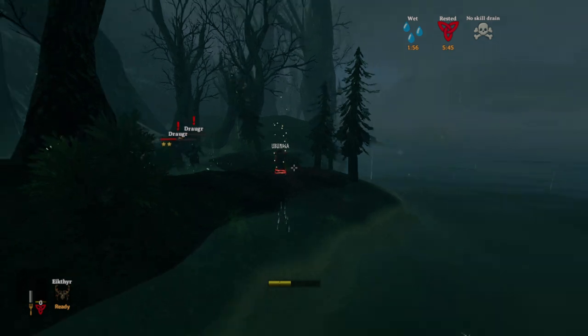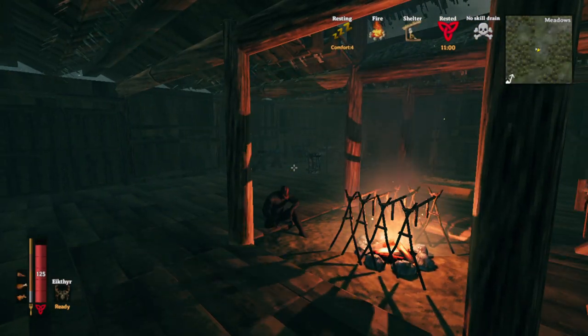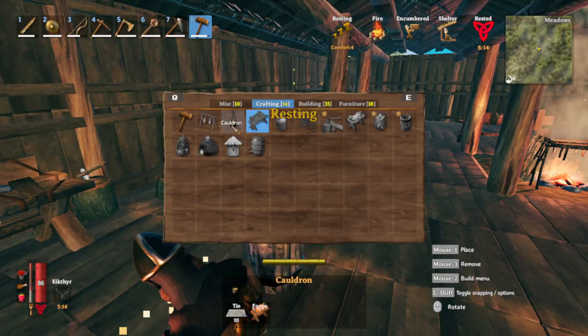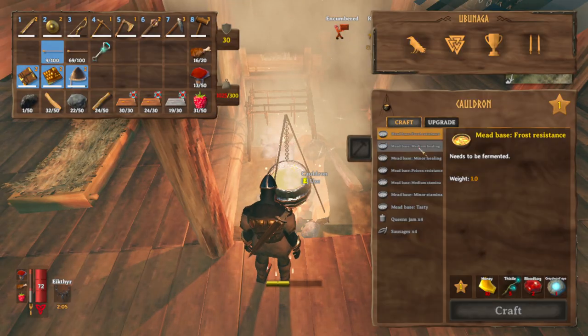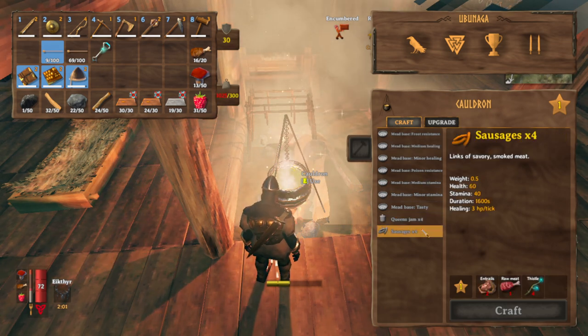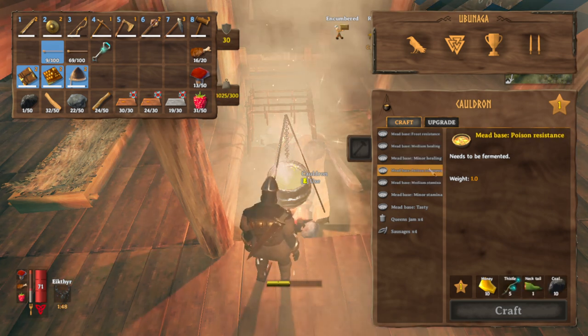This draugr just one-tapped me. I'm pulling out the big guns — a fish, a necktail, and a piece of meat. This is the most my health has ever been. Finally back to base. With 10 tin I can make one cauldron — put that right there. It needs a fire under it. And with this cauldron I can craft different types of soups, foods, jam, and sausages. I can make frost resistance mead, healing potions, and poison resistance — that is what I'm gonna need.